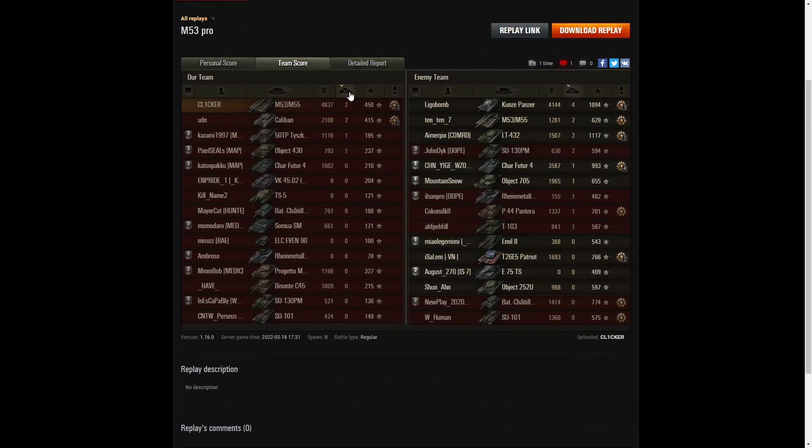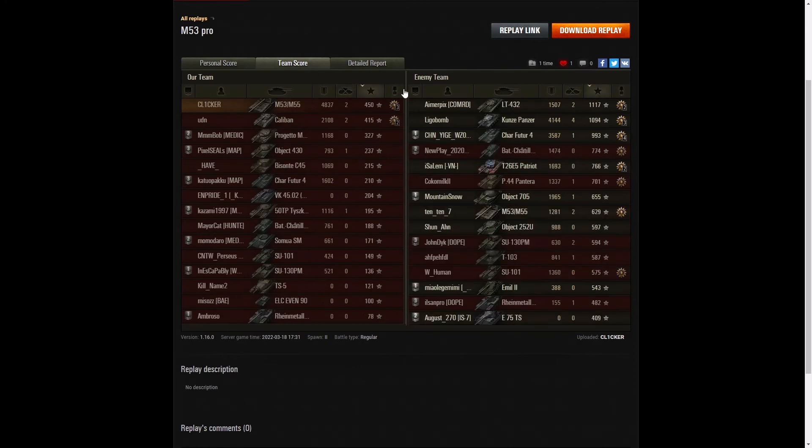Looking at kills: the Kunstpanzer managed to get four kills in that game. Two kills went to Clicker — to the Caliban and the M53/M55 — and to the LT-432 and SU-130PM on the enemy team. The enemy team had more than a few good players. On base XP, the enemy team comes out on top: the LT-432 getting 1,117, the Kunstpanzer 1,094, the Charfew 204 getting 993. Clicker got 450 even though he got the High Calibre.